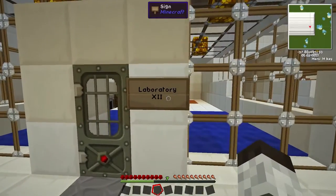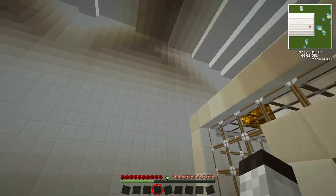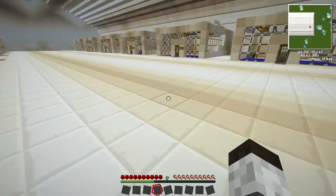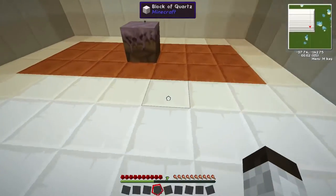Hey guys and welcome to laboratory number 12 in the secret facility — I shouldn't really say that because that kind of reveals the location. My name is Viper Bait and today we are looking at how does Minecraft work, and we will be looking at a special block.